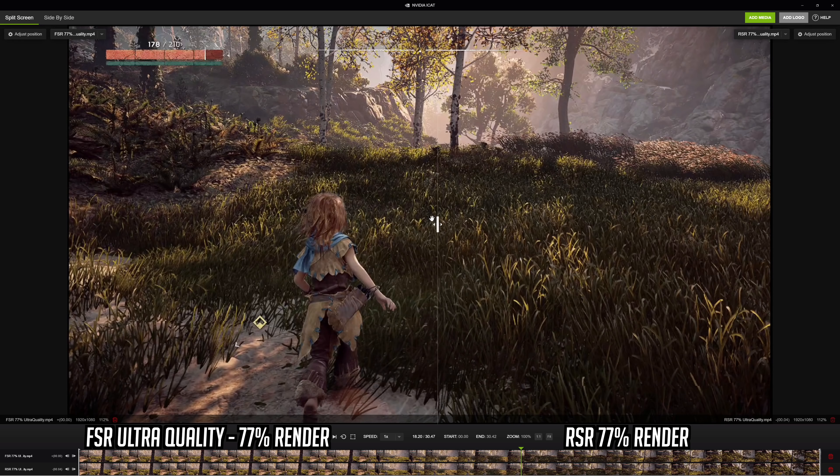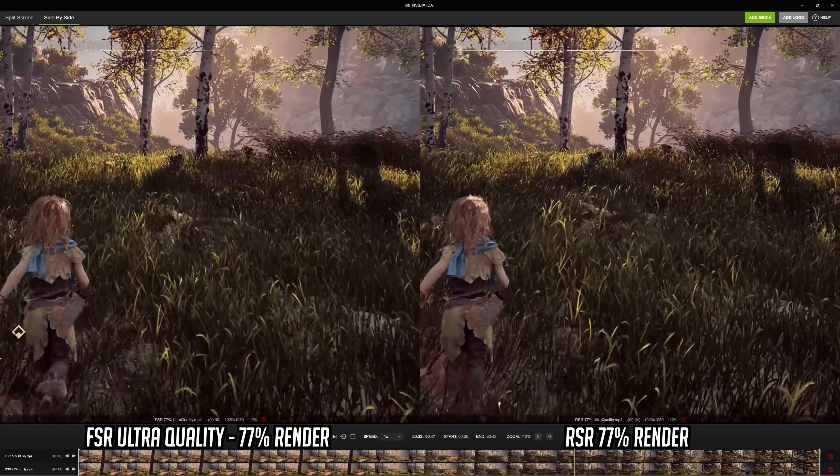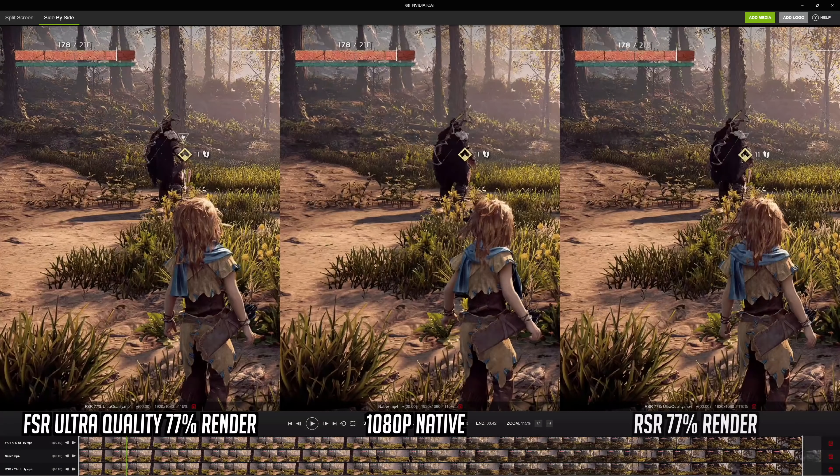If we pull out I'm really not sure you'll be able to tell the difference. As a reminder, these are both using the same render scales and the same FSR algorithm to upscale to 1080p. Overall there really shouldn't be much if any difference when comparing FSR to RSR, apart from one key thing. Now on the left we have FSR, in the middle we have a native 1080p picture, and on the right we have RSR. With RSR being a driver level solution, literally everything on screen is being upscaled, including HUD elements and the general UI, whereas with FSR the upscaling takes place before the HUD or UI elements are added.